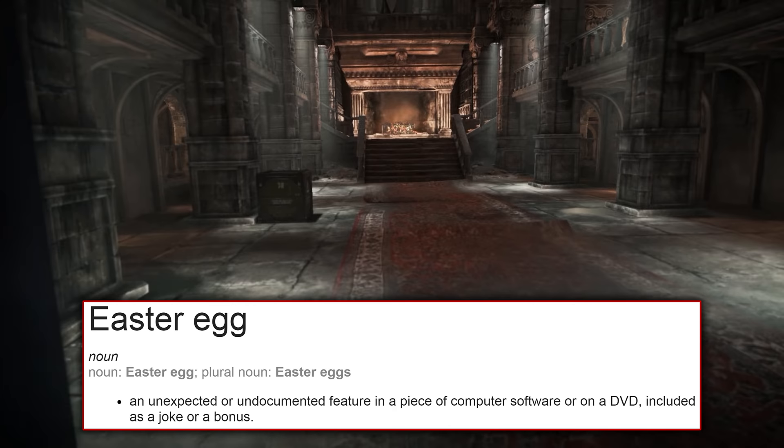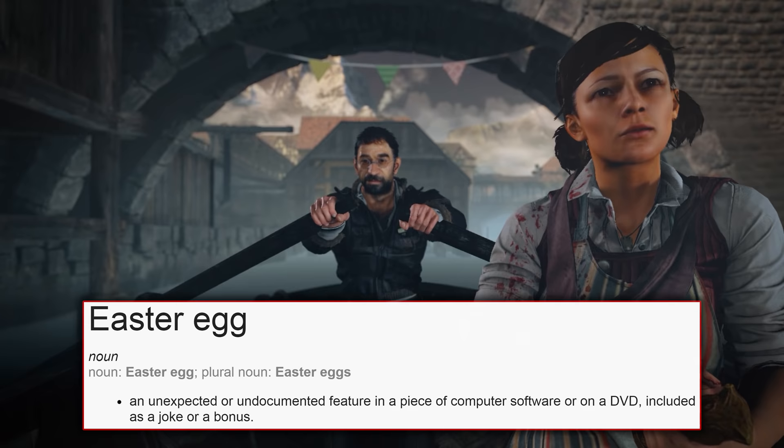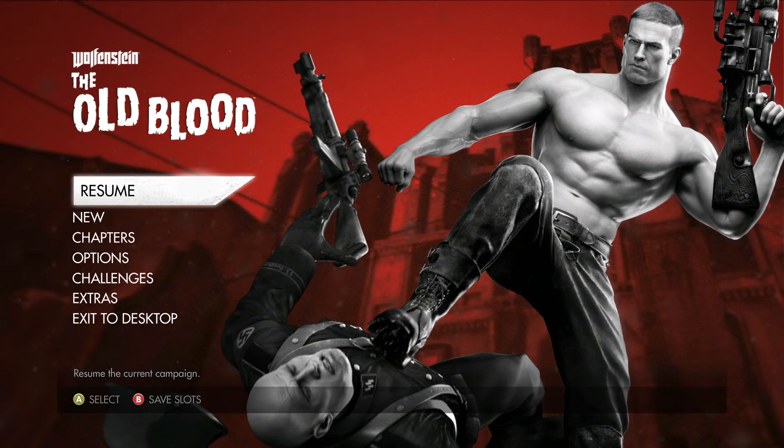Just to be clear, an easter egg is an unexpected or undocumented feature in a piece of computer software or on a DVD, included as a joke or bonus. So while easter eggs often are references to something, by definition they do not have to be. And just to save my own hide, given the amount of foreign names and words throughout this video, I do apologize if any of them have been mispronounced. I can hardly speak English, let alone German.